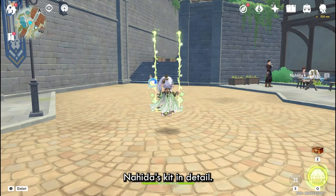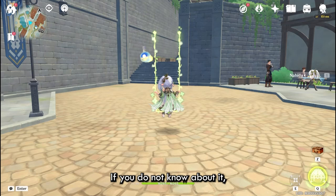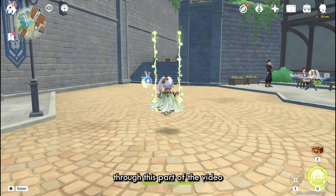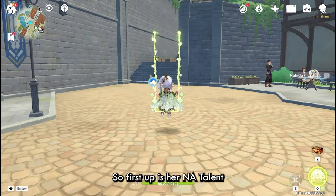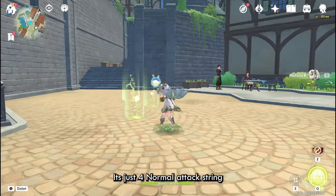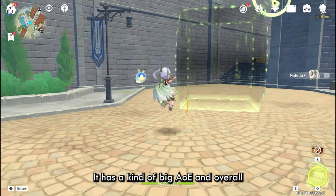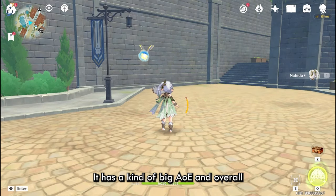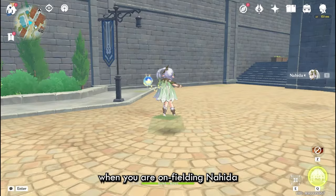Now let's talk about Nahida's kit in detail. If you already know it, feel free to skip through using the timestamps in the description. First up is her normal attack talent — it's very normal, doesn't do anything special, just 4 normal attack strings. Her charged attack is pretty cool though, it has a fairly big AoE, and overall you're only going to be using these when you are on-fielding Nahida.